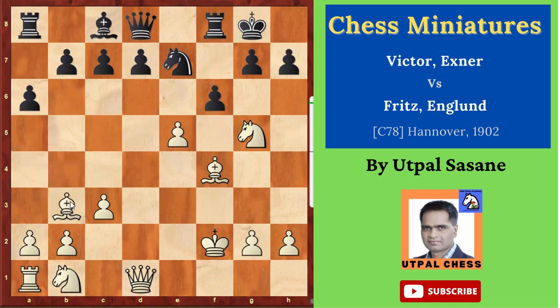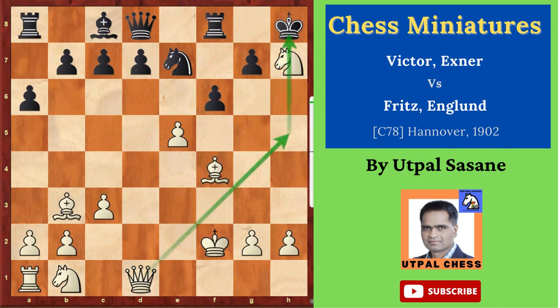So bishop b3. White saw that and said yes, very good — I wanted that. King h8 and then knight takes h7. White said next move I'm going to get the queen and then you are in trouble. Queen e8 — he stopped white's queen h5 by moving the queen here.